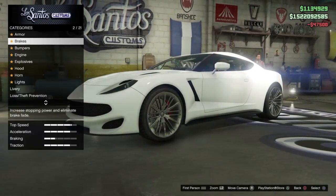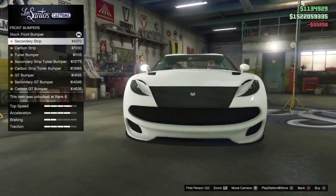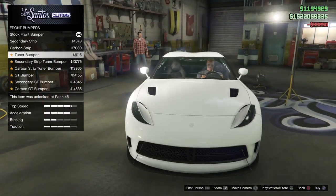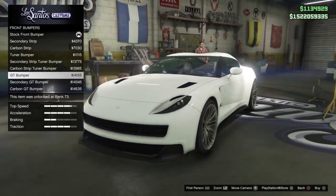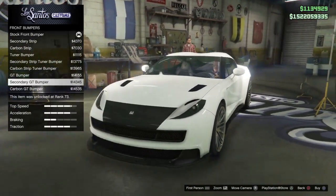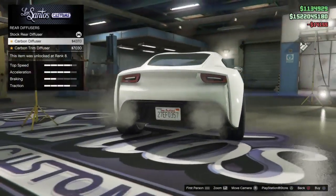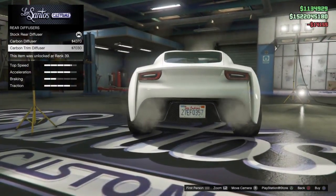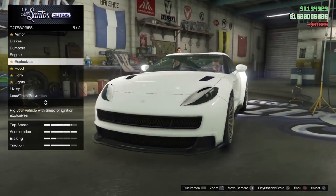So let's check out the customization on this baby. We have race brakes and bumpers. You have a lot of bumper options but I'm not really a fan of a lot of them. I like the GT bumper — that one looks good. I think I'm going to use that one. Then you got three diffuser options; I'm just going to put the most expensive one on there for now.